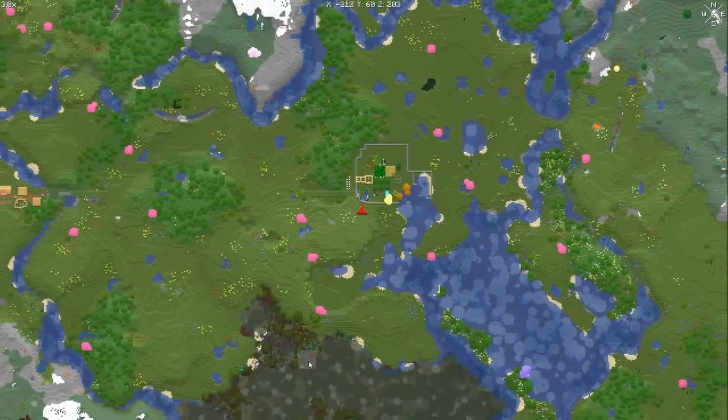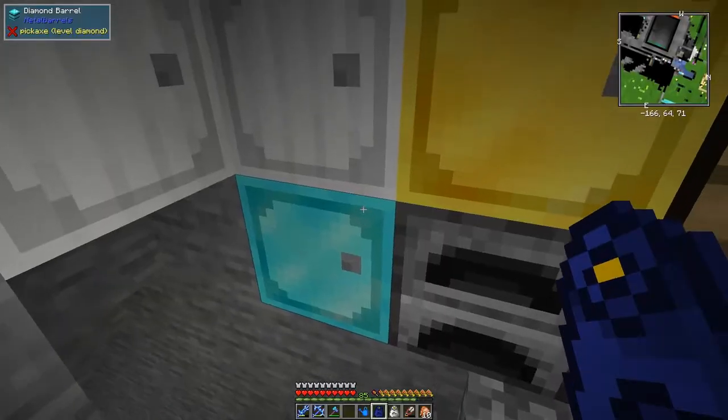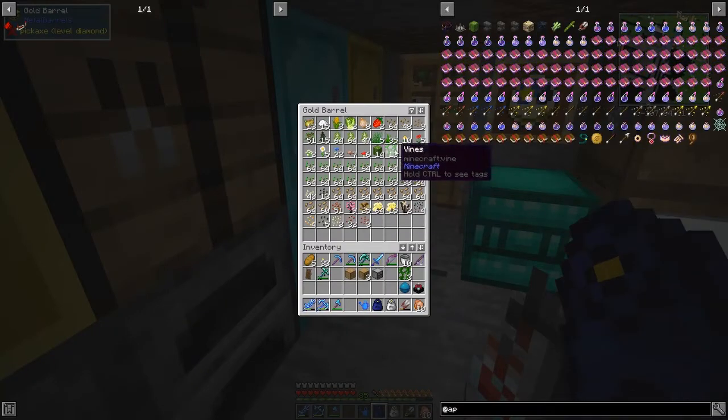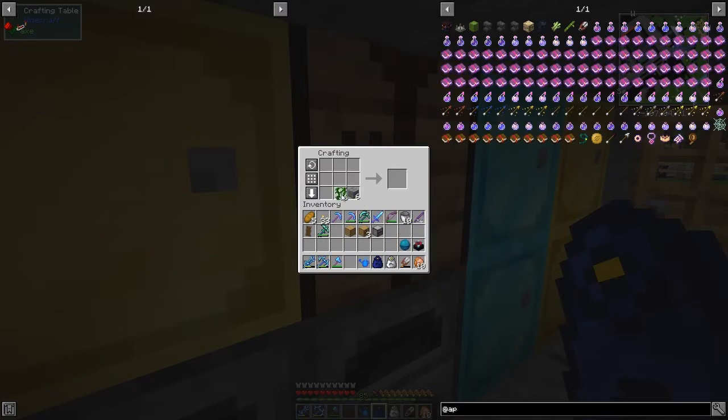Mossy stone bricks are pretty easy to make. I need more than three pieces of vines - I got the vines from down here in a swampland, quite a big one, not very far away. I just went and picked up some vines and planted them on the wall over there. I need six vines and six stone bricks, then you combine the two together to make the Altar of the Sea. Dead easy.